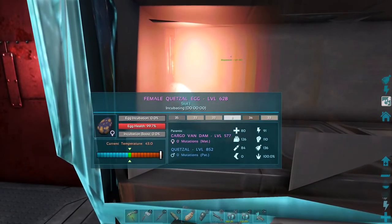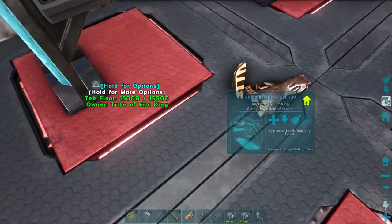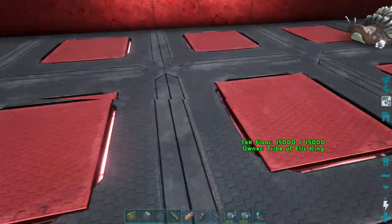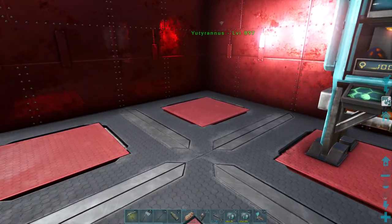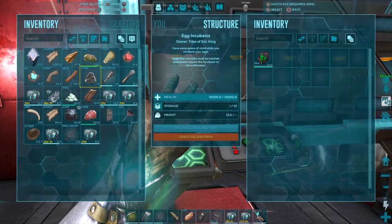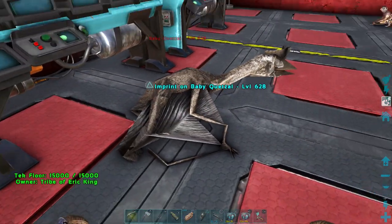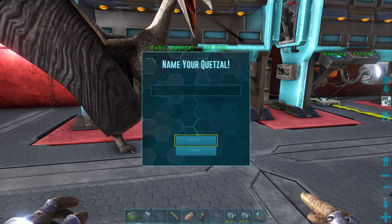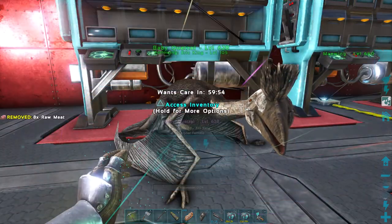Before we go on our quetz journey, I actually have a fertile quetz egg in here ready to hatch — it's a female too, level 628, perfect. Let's move this little guy out the way first. Let's make sure we have meat on us — 500 meat, that's good. Alright, we're gonna hatch them. Oh, she's so big even as a baby! Alright, we have a female brand new quetzal, welcome to the family.